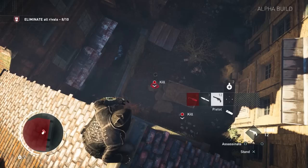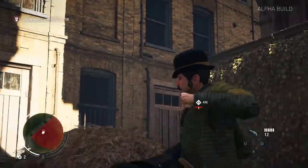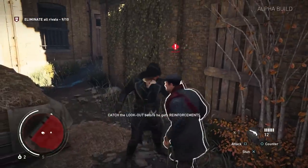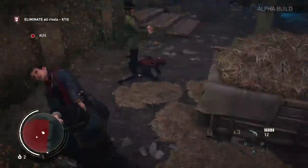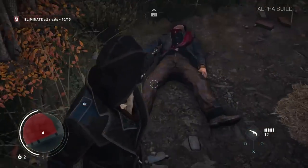Let's see if I can avoid causing a fuss. Aerial assassinate — I've got my gun out and I'm hoping I could just gun this guy down. Catch the lookout — he is going to get reinforcements. So they've changed the combat so it's a bit more brutal, but when I played it there only seemed to be about five different moves, so it got quite repetitive.